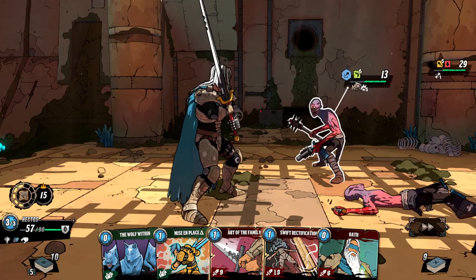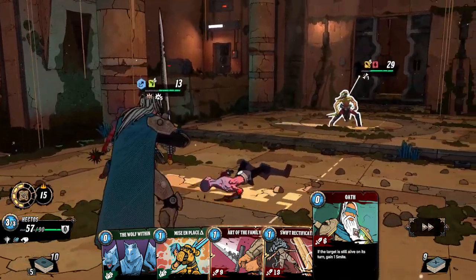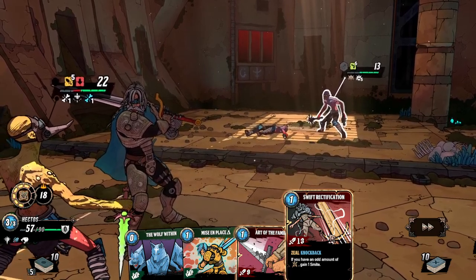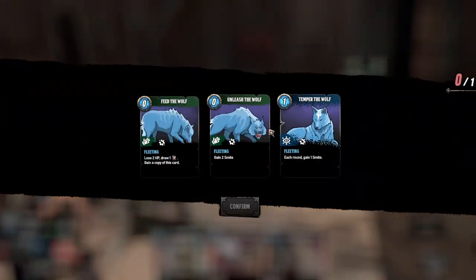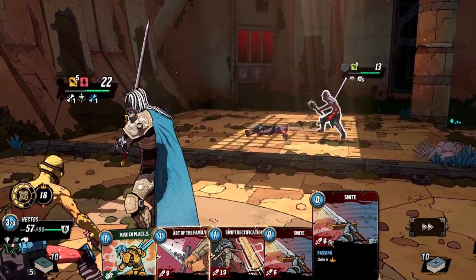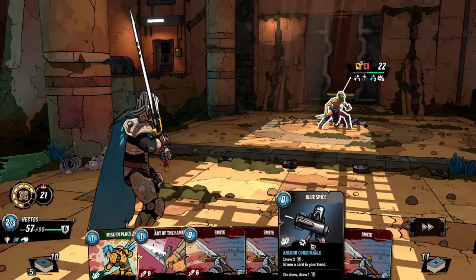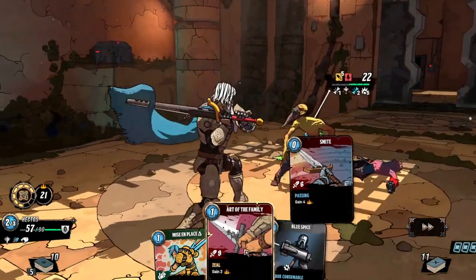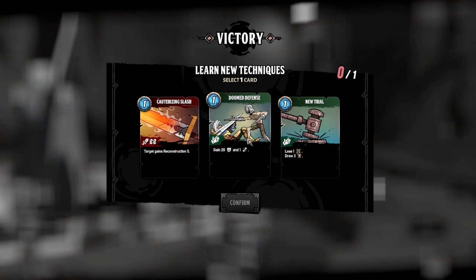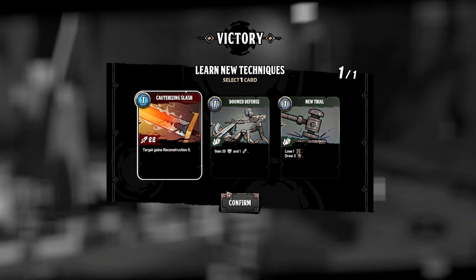That was cool. He will move in and attack. Attempts to flee far before attacking. He'll probably be alive next turn. Let's grab the Wolf Within — let's get two smite. We can definitely kill this one. We had enough damage to take him out. Gain 20 armor. Doom Defense New Trial: lose one, draw three cards. I don't like this card at all.